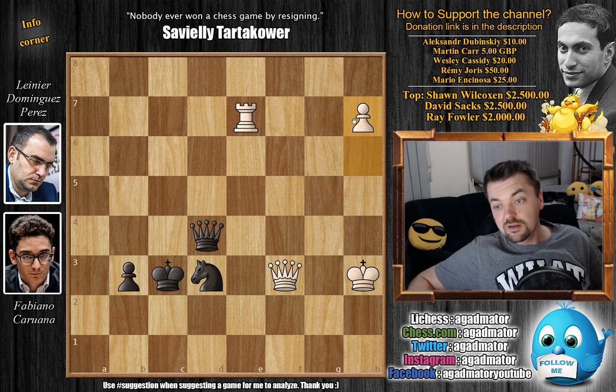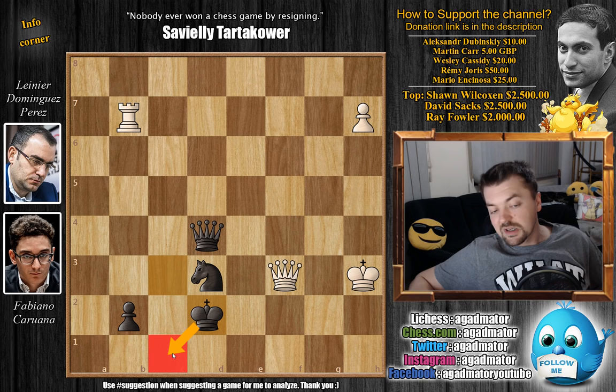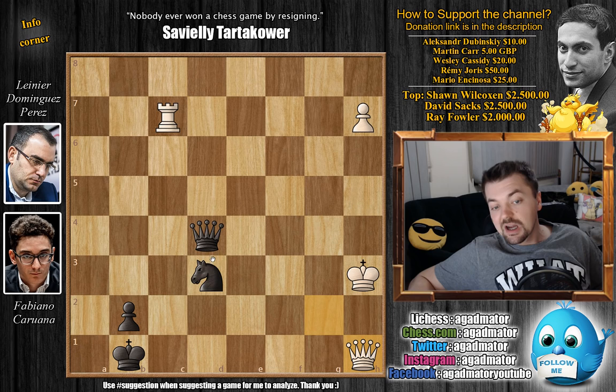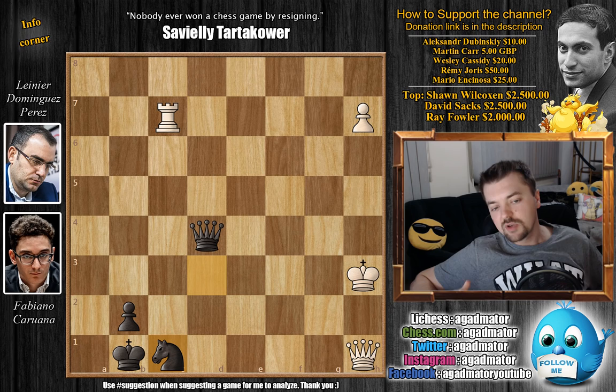Now comes rook to b7, just preventing black from queening. We have king to d2, preparing king to c1 to try to promote the pawn. Queen to g2 check, king to c1, and now rook to c7 check. King to b1, and now queen to h1 check. We have knight to c1 blocking the check. Feel free to pause the video and try to find the best continuation — it's a really complicated position. For those who were able to do it, congratulations. This can even be called a study, so you are definitely an excellent solver. The move you have to play is rook to f7.